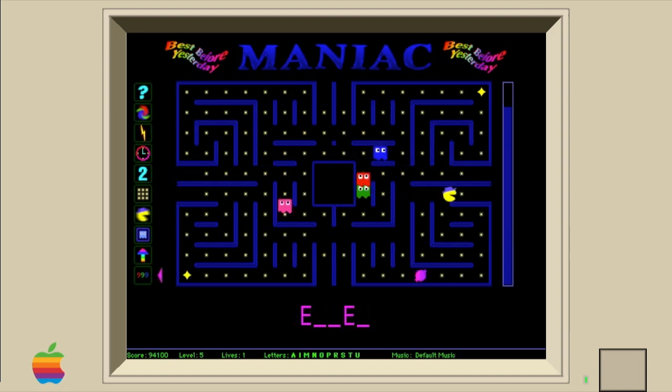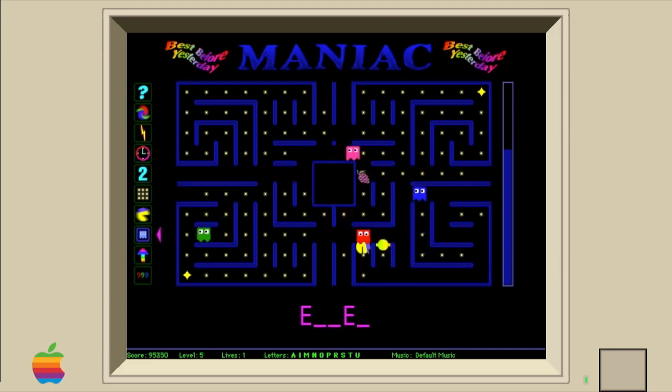The game has, as a Pac-Man clone must, enemies, and these enemies have their own names and personalities. Lord is pink, slow, and stupid. Trigg is green and only slightly smarter and faster. Trog is blue, better, and what the game calls the famous brother of Trigg. And Karn is red and Pac's worst enemy — he's faster and he'll follow Pac if he gets close until you lose him or you die.